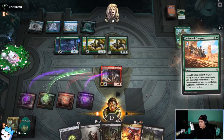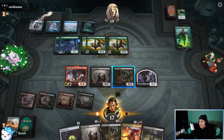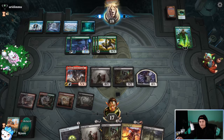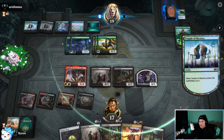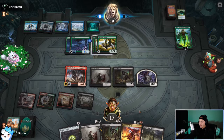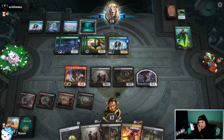We'll get a swamp with that because black mana is most important. Let's Collected Company and see if we hit anything. That's pretty good — that's very good. We'll pass the turn. The Fabled Passage and Oven — I think if I play Mayhem Devil now we'll be a little bit better off.